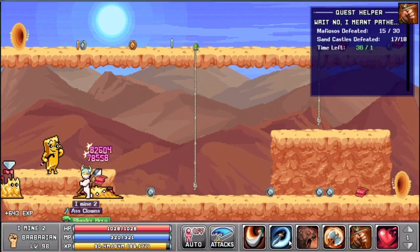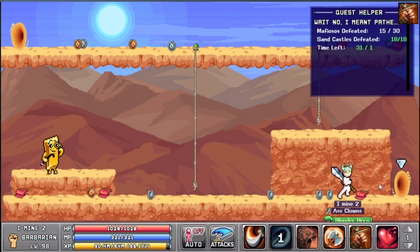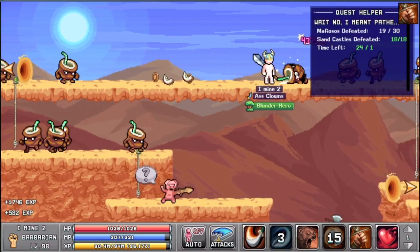Kill the remaining two sandcastles and let's hurry back to the other portal again to kill more mafiosos. You'll see they've spawned already, so let's go all the way to the back and start killing them.